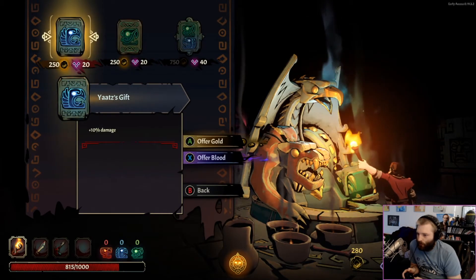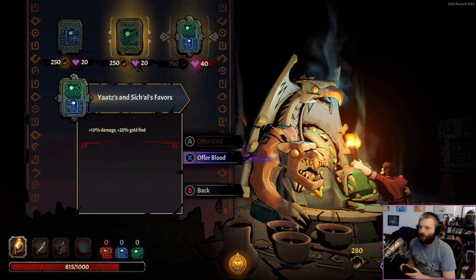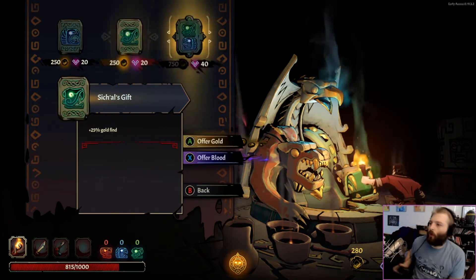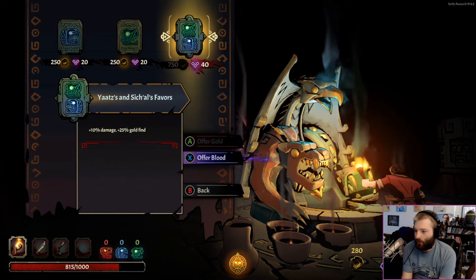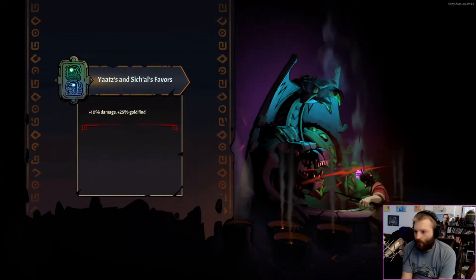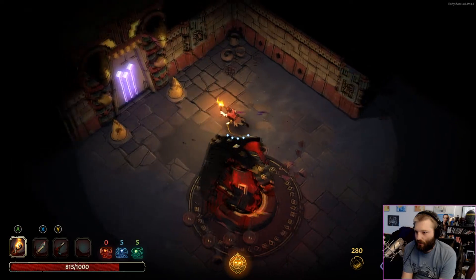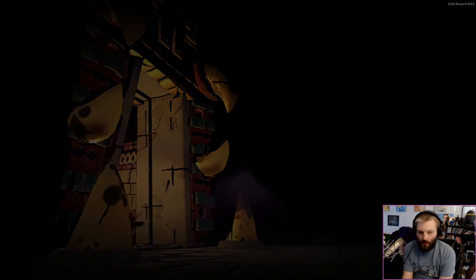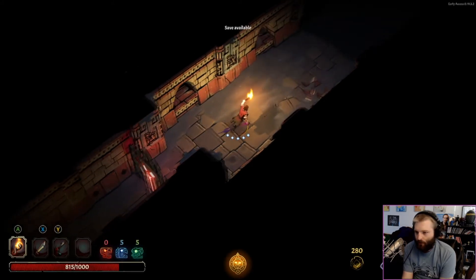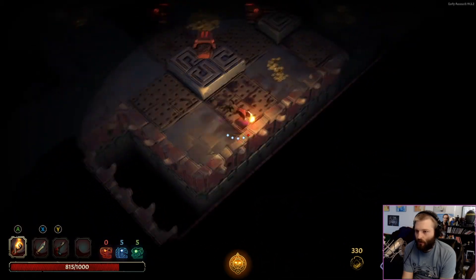Oh, you have to offer gold or blood. 10% damage, 25% gold find - oh, or you can get both: damage, gold find, or damage AND gold find. We don't have enough gold so we'll offer blood. That gives us corruption. The reason we gave him corruption is because we're not going to do very well - I assume we're not going to live long enough for the corruption to be hugely significant. Like, if you die from normal fights in the early game, the late-game corruption isn't as relevant, I think.